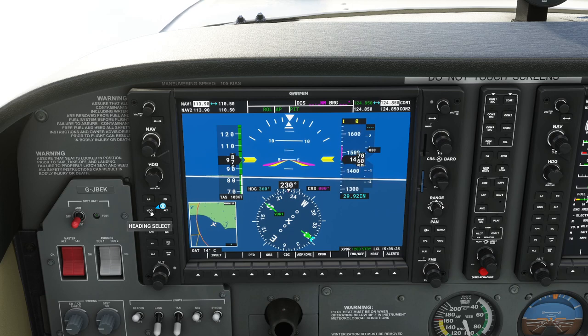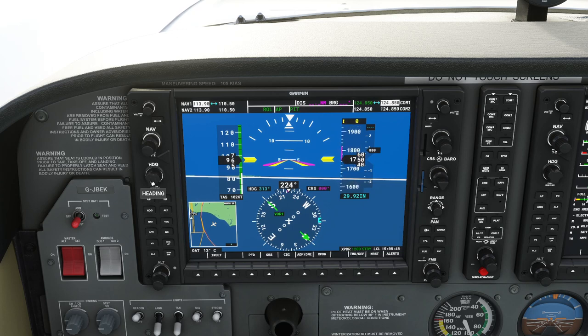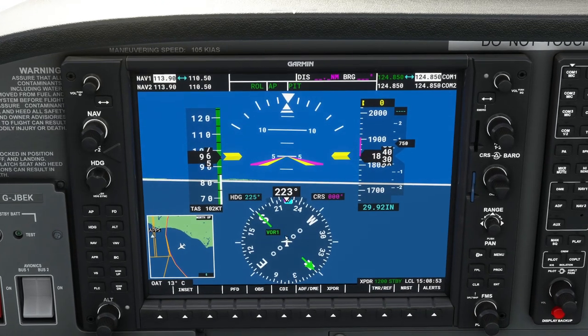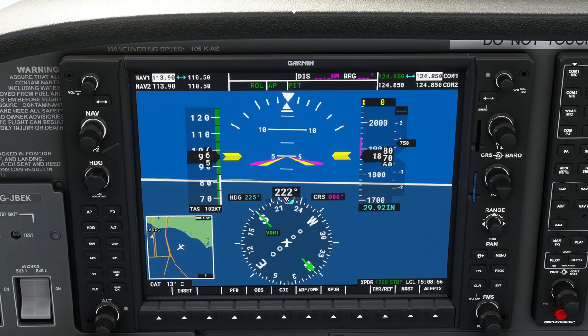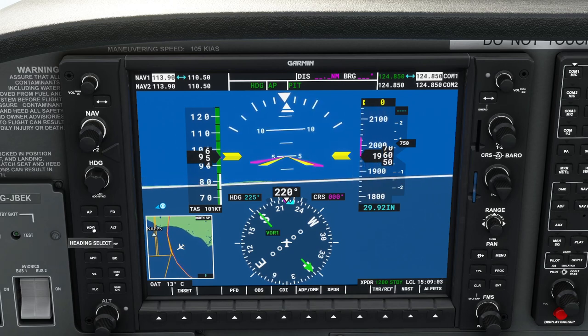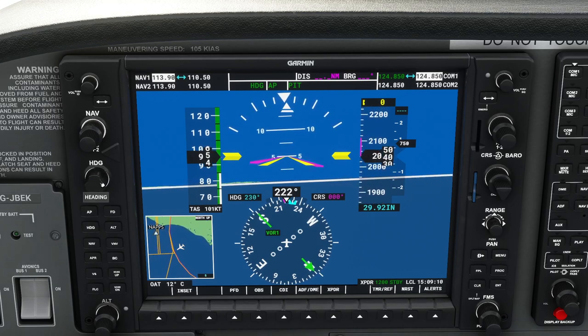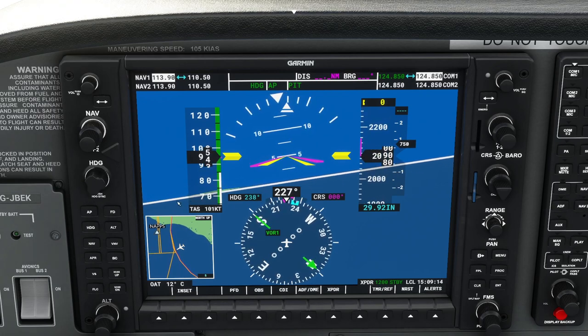There's a heading knob on the autopilot to move the blue marker — that's your target heading in heading mode. You can roll it to move the marker, or press the center of the button and it snaps to our current direction of travel. Our heading is currently 220 degrees. If we press heading now, the plane turns toward that blue marker. We can dial in, say, 240 degrees, and the autopilot follows it.